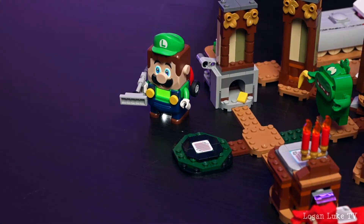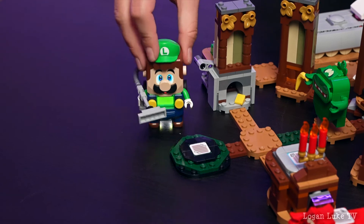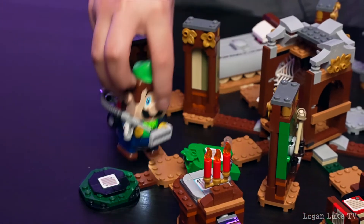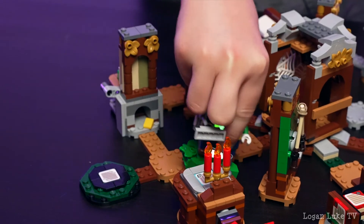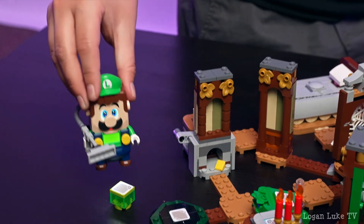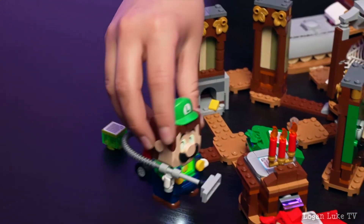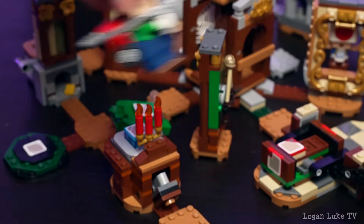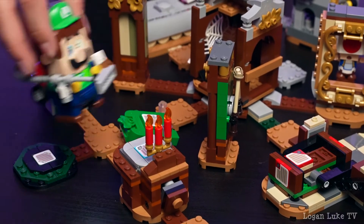This is the completed set and I'm going to show you how it works. I'm going to put Luigi on the star pad and then let's go defeat the ghost over here and vacuum him up. Then we're going to go over here and get the jewel, and then let's go over here to defeat the red ghost. We're going to get this blue jewel that's hiding over here.